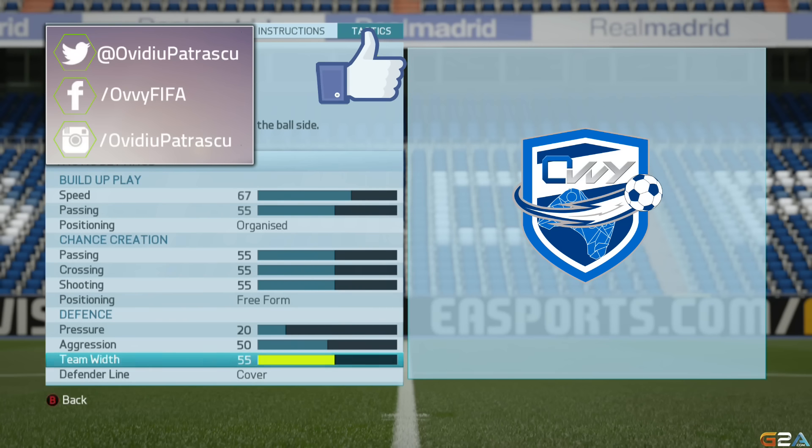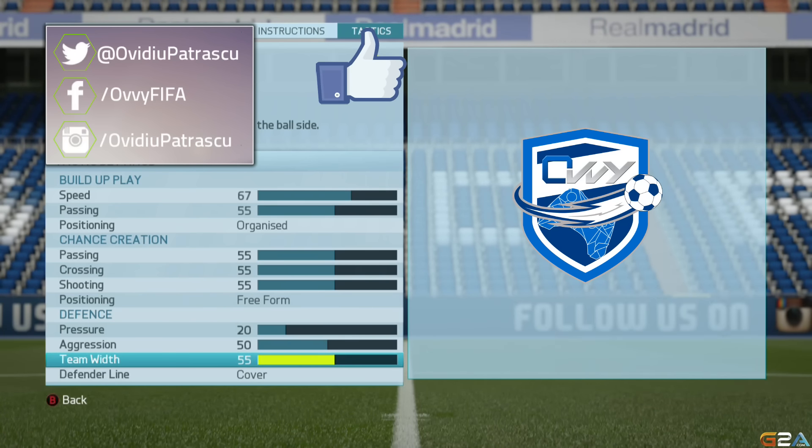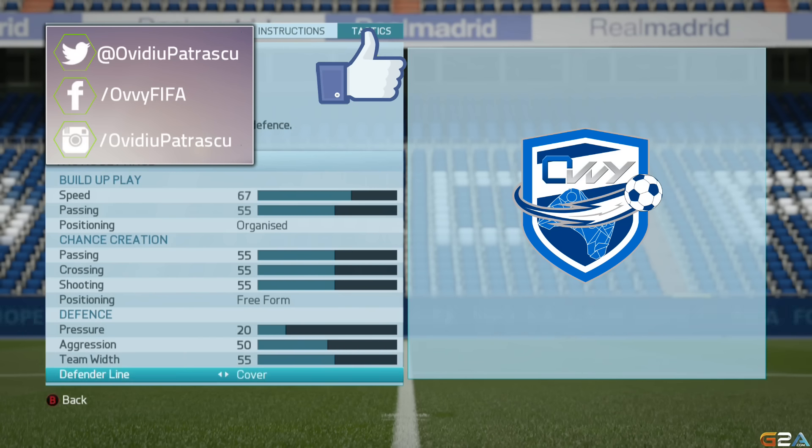Regarding team width, we want again balance. This is the only defensive option which also affects how the team reacts in attack. You will want to select 55 here. The first advantage is defensive — you will be able to defend both attacks through the middle as well as avoid having your defense opened on the wings. The second reason is in attack, when you'll have the possibility to attack in a balanced way through the middle or on the wings.